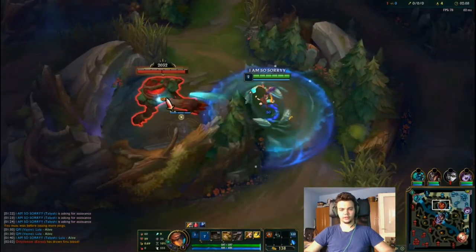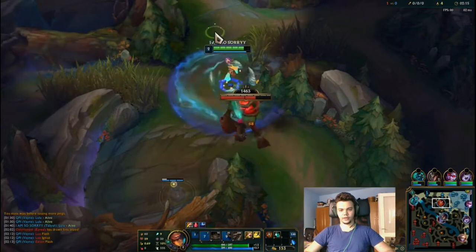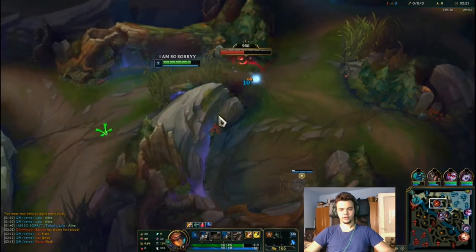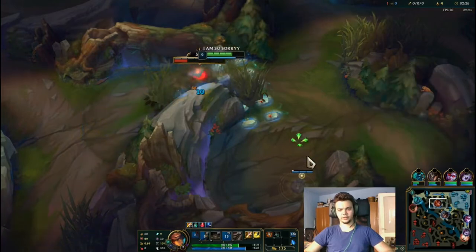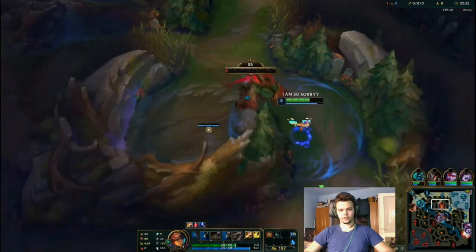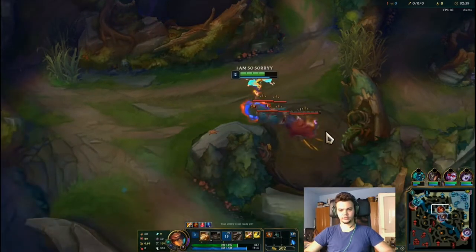Okay, going for this camp — I'm casting E here, backing off a bit. Got hit once, got hit twice — backing off, kiting, moving towards the bush. Because if Kayn is here we want to flash out and escape. Backing off again, casting E — it slows the minion so we can back off. Moving for the final hit, kiting one more time.